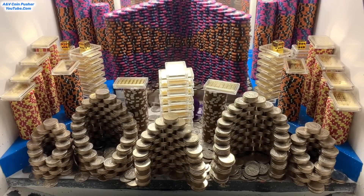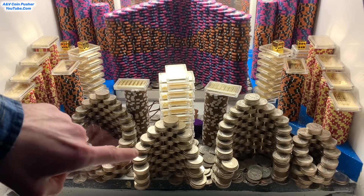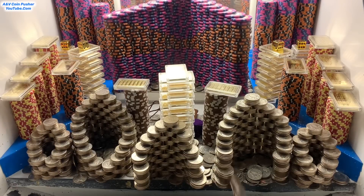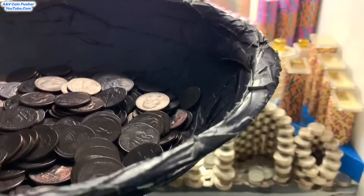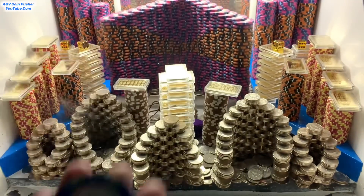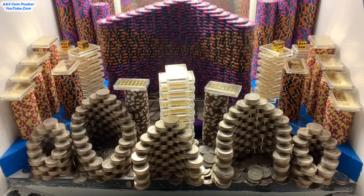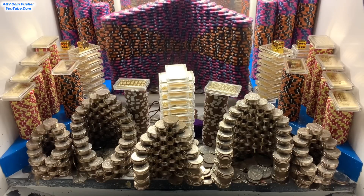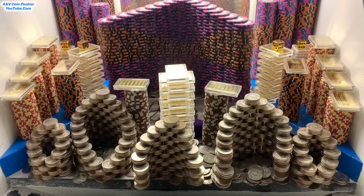That right there was the last of our quarters. Come on big push - oh my goodness, did you see that? This massive tower of quarters is about to go. Anyhow, let me go see what I've won real quick. We got about 400 quarters now and we also got a ten dollar chip. If you don't know what this ten dollar chip is for, we get to cash it in and they will build a brand new tower somewhere in the play field.